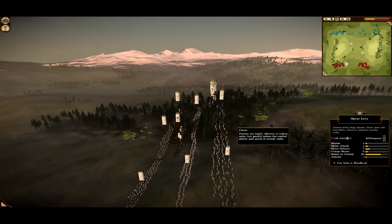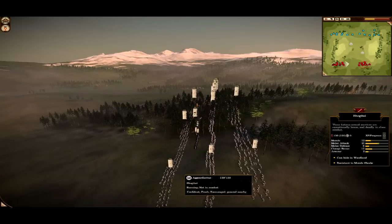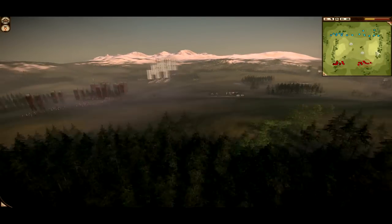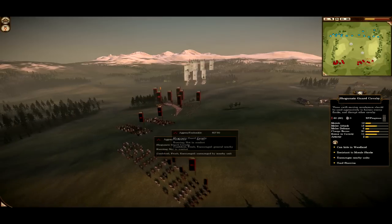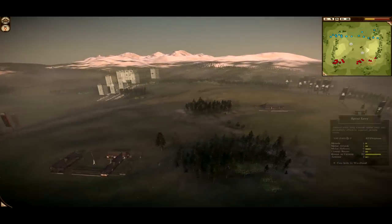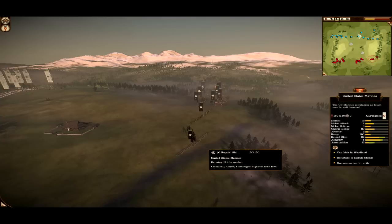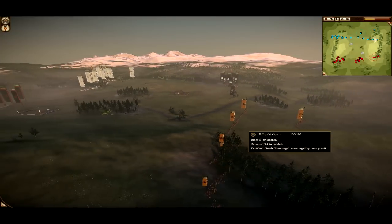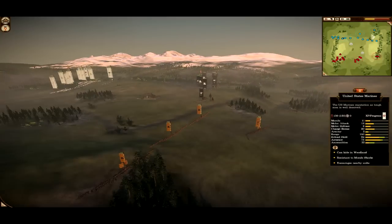Okay, so this is my army: I've got two spear levy, a Yari Ki, a Yari Kachi, three Shogate, and four Yari Ki. Fashosuki's army has three spear levy, three Shogate, two Shogunate Guard Cav, one Yari Ki, and a general. Our opponents have five black bears across the line, United States Marines, three Yari Ki and a general on one side, and five black bears and a United States Marine on the other.